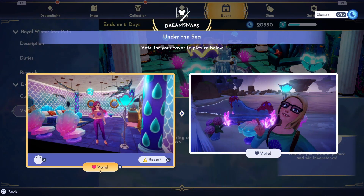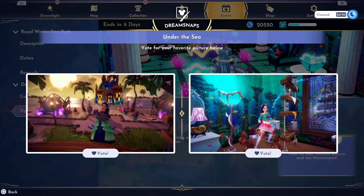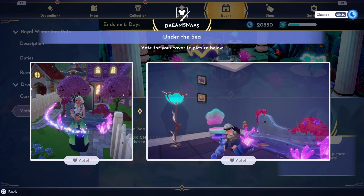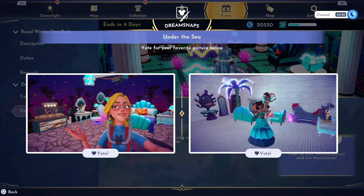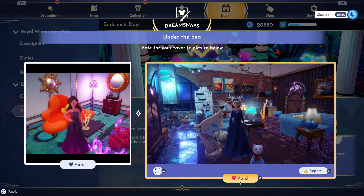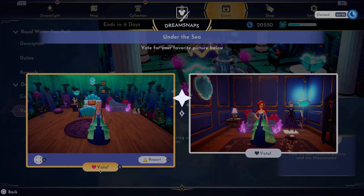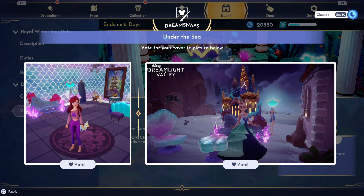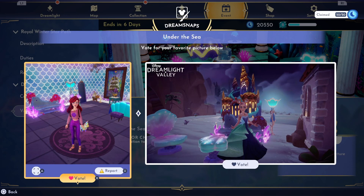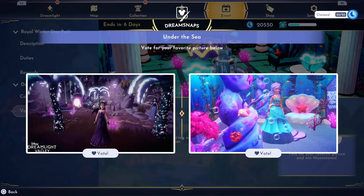Now that we're done with this week's photo, we can vote on all of your hard work in the under the sea challenge. I loved this challenge and it looks like I was not the only one. The submissions this week were just amazing — I saw so many colorful and beautifully decorated spaces. Some of these were so difficult to choose between and I really just had to pick randomly when I got stuck between options. I really think the Little Mermaid decor is some of the best we have in the game at the moment. So beautiful.